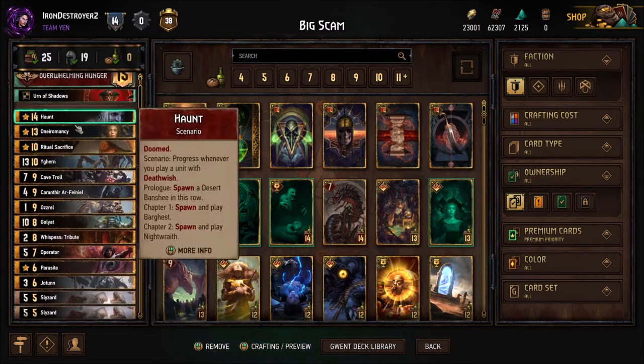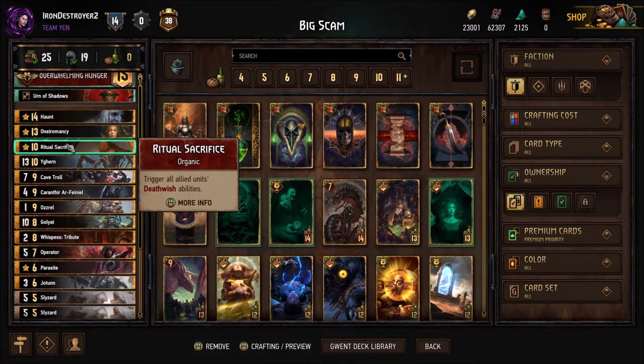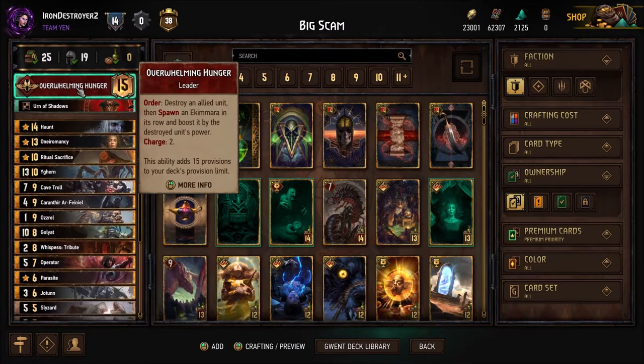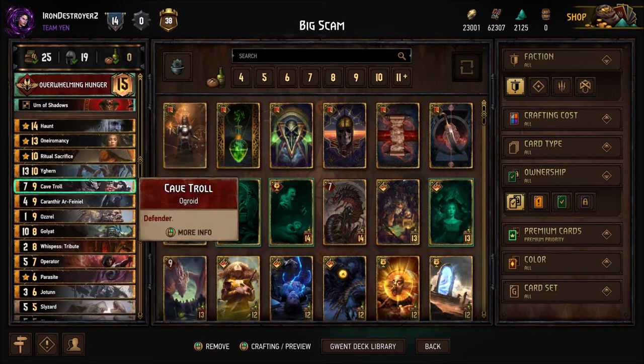Once you play enough Noon Wraiths, you activate Ritual Sacrifice, trigger all the death wishes of your Noon Wraiths, and fill up all the rows. It gives your opponent a bunch of points, but as long as they can't remove them, you're fine — because they lose since they just can't play the cards in their hand. We have Ygrin to secure a long round three. If they win round one or you don't draw Haunt, Ygrin with an Overwhelming Hunger charge is a good way to get a lot of points and maybe force them out.